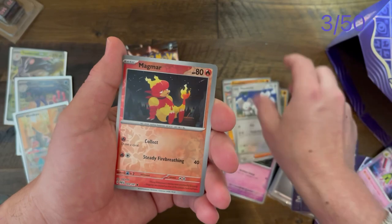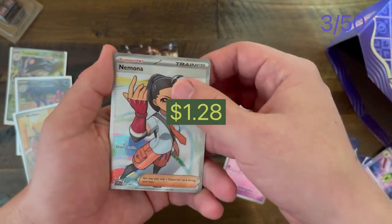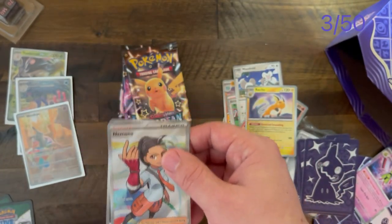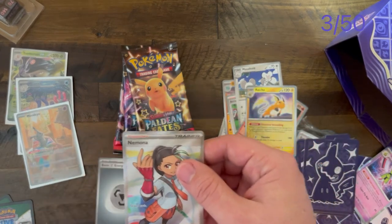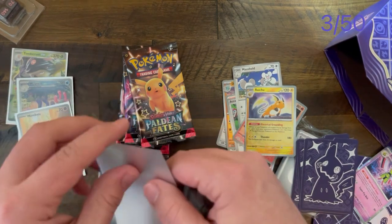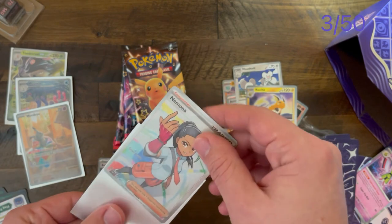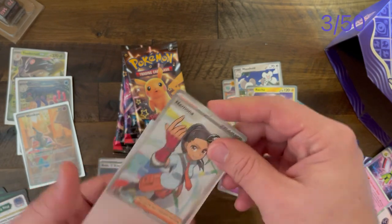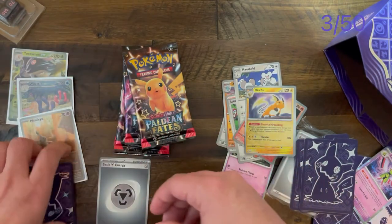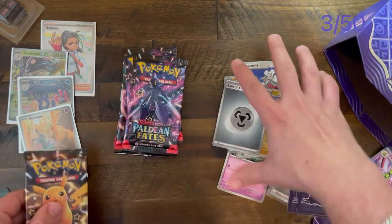Muk, Murkrow, Raichu, and Pawmot Floor — nice! Three cards pulled there. Nice, nice, nice — we got four pulls... actually three pulls. Forgot the Mimikyu promo was not a pull. Getting there.